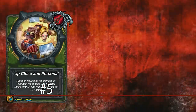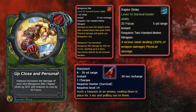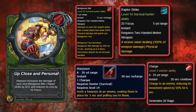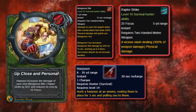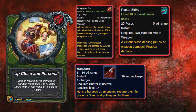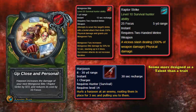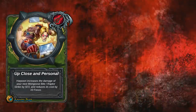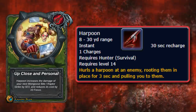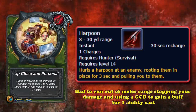At number 5, we have Up Close and Personal. This was a Survival Hunter Azerite trait which increased the damage of your next Mongoose Bite or Raptor Strike by a set amount after you used your Harpoon ability, while also reducing its focus cost by 10. Harpoon is like a charge that pulls your character towards a target and roots them. It had a 20-second cooldown, and Raptor Strike was a focus spender, with Mongoose Bite a talent that could replace it. This trait functions more like an optional talent you might take while leveling, rather than an endgame trait you want to stack.